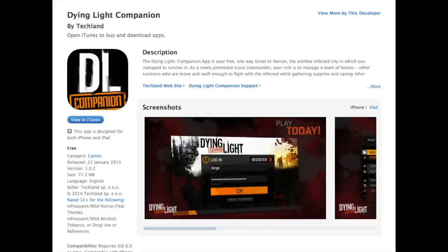The first thing you have to do is download the Dying Light companion app, which is available on the iTunes and the Google Play Store. So it's available on both platforms, the Android and the Apple or iOS platform.